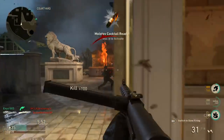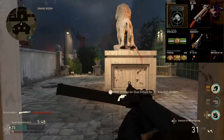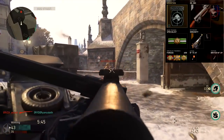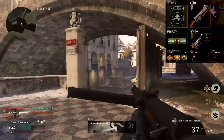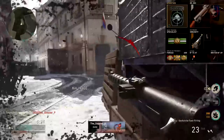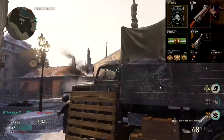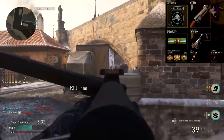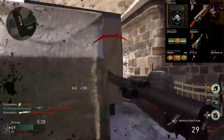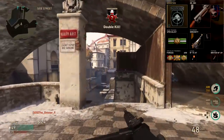Next up we have a specialist class — specifically a stealth specialist class. We have Mountain for our division and Specialist as basic training. Attachments are extended mags, suppressor, and advanced rifling. With our specialist training bonus we have Scoped at 200 score, Hunker at 400 score, and Forage at 600 score. Once you reach your specialist bonus you're going to be extremely stealthy, extremely fast, and pretty much unstoppable — you can easily get V2 rockets with this class setup. Secondary, lethal, and tactical are the same as the previous class.